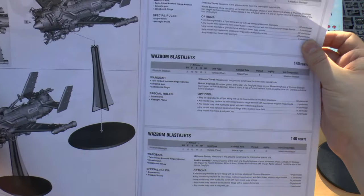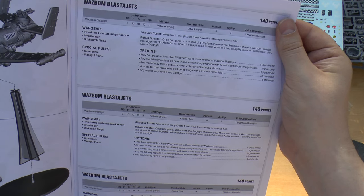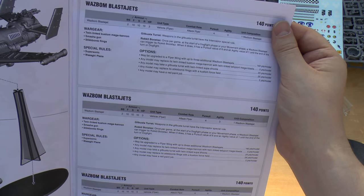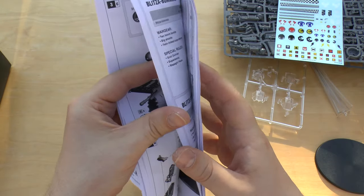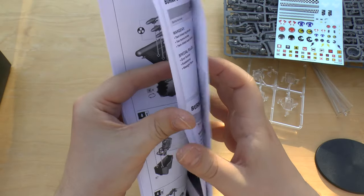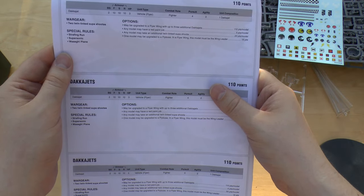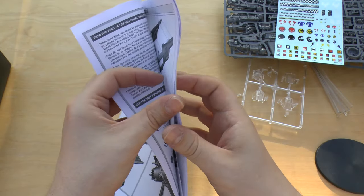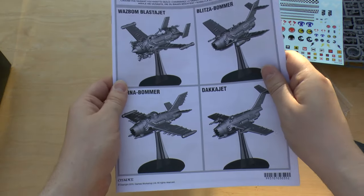First up you've got the Blasta Jet at 140 points — armor is only 10 all round, only three hull points, but you can have a twin-linked Teleport Mega Blaster. You've also got a Git Buster Turret, twin-linked Super Shooters, and Custom Force Fields. Then you get the Blitza Bomber — similar kind of build but you get two big bombs. The Burna Bomber has two Burna Bombs. And the Dakkajet has two twin-linked Super Shooters — that's the cheapest of them. The Dakkajet has armor 10 as well; it seems they all do.